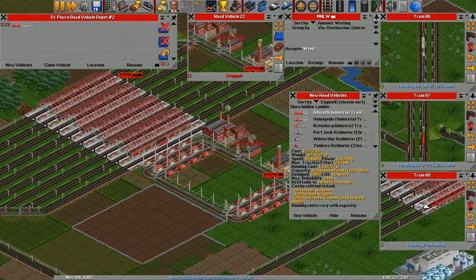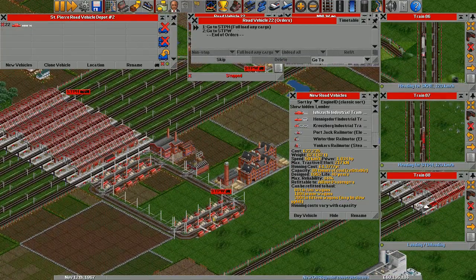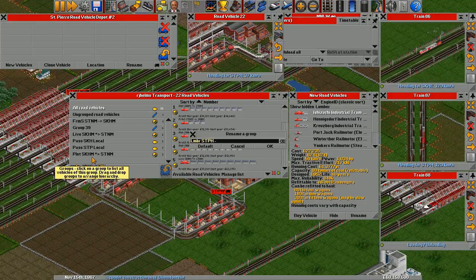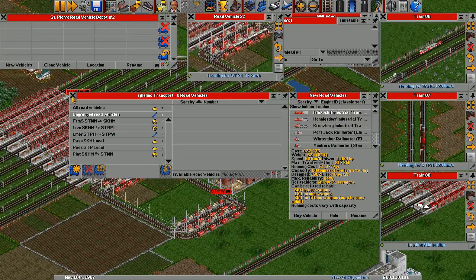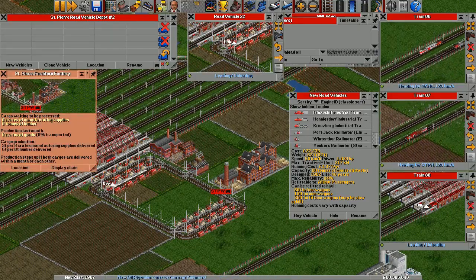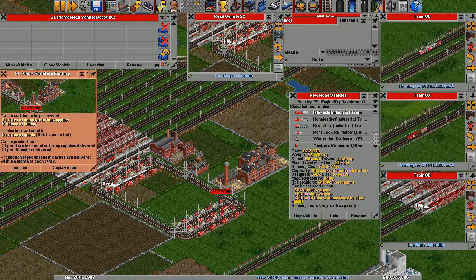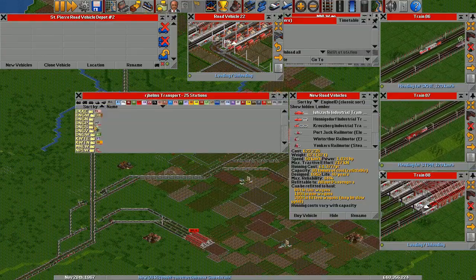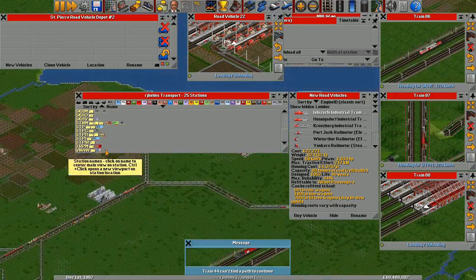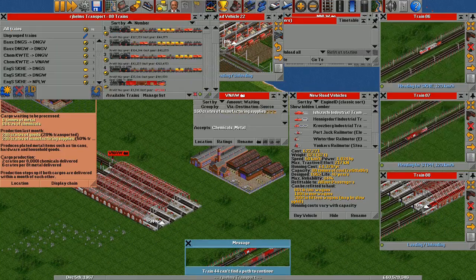This Ishii Zuchi industrial tram, refit for a medium-sized lumber train. And you're going to full load here and unload there. So you are lumber STPH to STPW. Now once that's producing, I'll have plenty of time to get in the market for producing goods. I can actually send manufacturing supplies here too. Are there any surplus manufacturing supplies? I don't believe so. VNAW is my manufacturing supply place — it takes metal and chemicals. Am I taking chemicals to VNAW? Yes, I am.